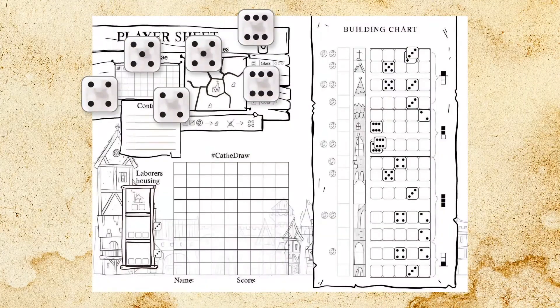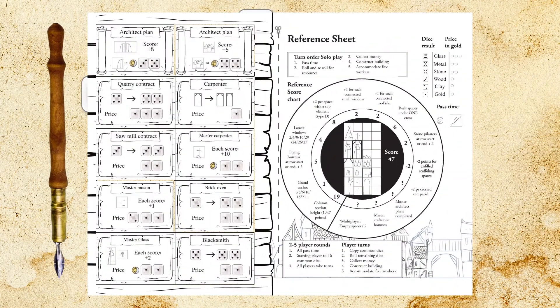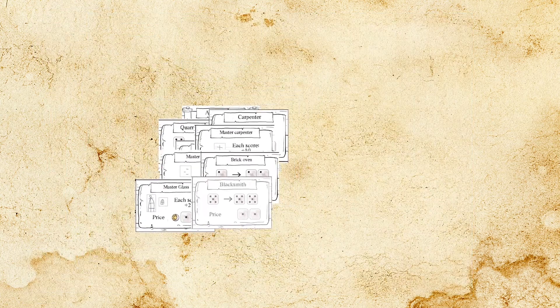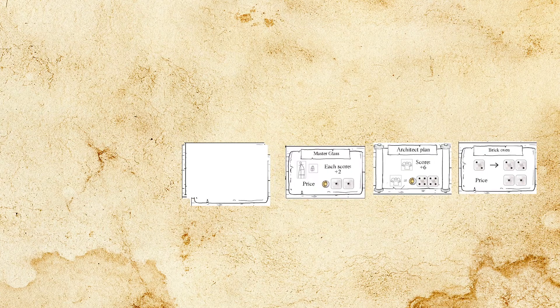To start with you need the player sheet, 6 dice, a pen, and the reference sheet from where you also need to cut out the 10 master cards. Start by shuffling the master cards and flip over 3 cards to the right of the stack. Now you're ready to play.